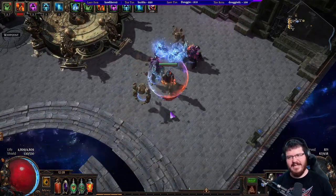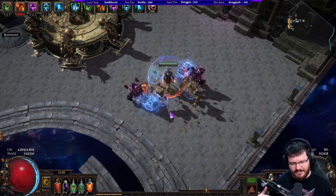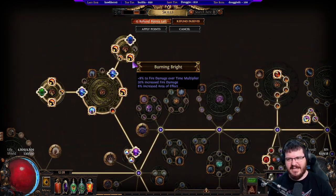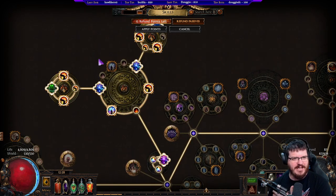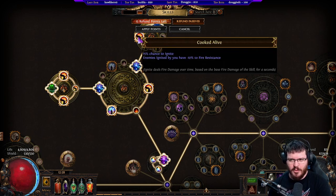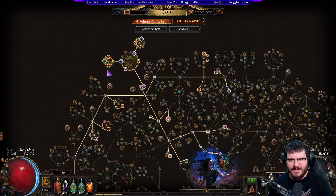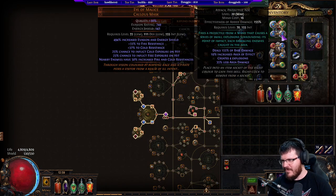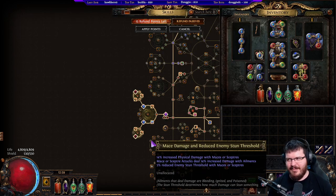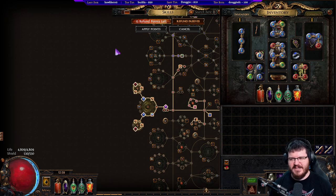...plus this node which gives an extra 25% — all things that we hit, even in resistance maps or even Sirus, have negative resistances by the time we're done with them. That negative gets multiplied by 1.5, greatly increasing our damage. People have misunderstood that so the helm isn't used as much as it should be. I'm also using four Cooked Alives — that's one way we get ignite capped. The stat 'enemies ignited by you have minus 10 fire res' is on four jewels, so that's 40 fire res taken away just from igniting. We do technically ignite with Kinetic Blast but we don't scale ignite damage at all — we're literally igniting for the minus 40 fire res.